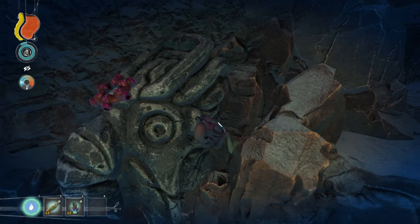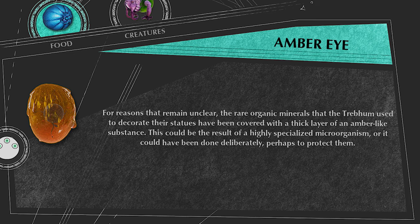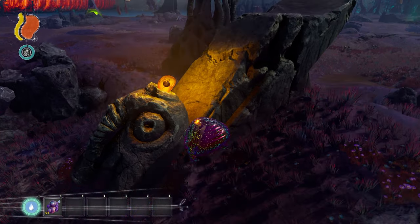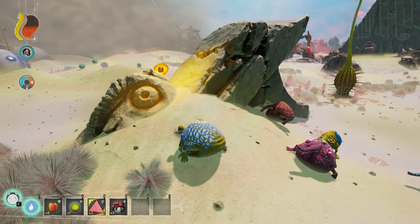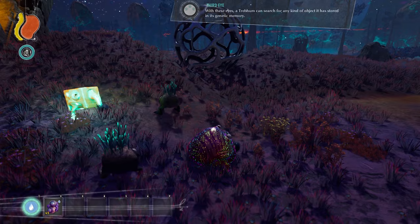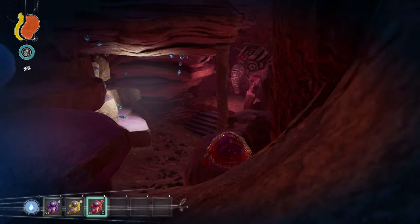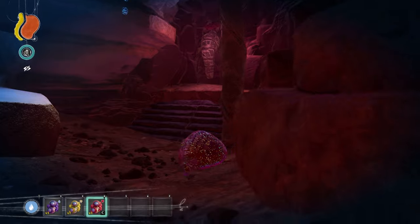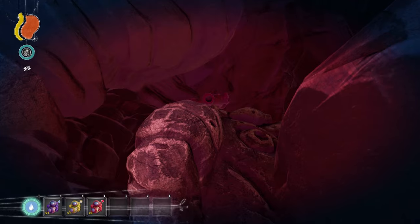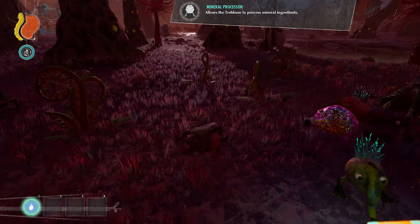There are also some items that only spawn on unique Trebam statues. The Amber Eye spawns on a statue that can be in the landscape as you roll around or in caves. When you eat the Amber Eye, it doesn't give you any stats but it gives you the Third Eye mutation. The Lithotroph Mushroom can only be found on a unique Trebam statue usually found in caves but also above ground, and it gives 21 food when eaten and the Mineral Processor mutation.